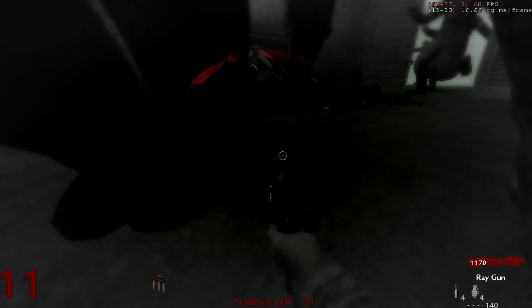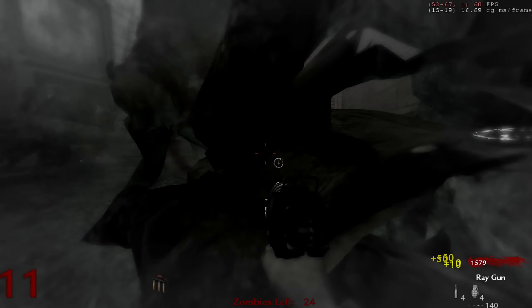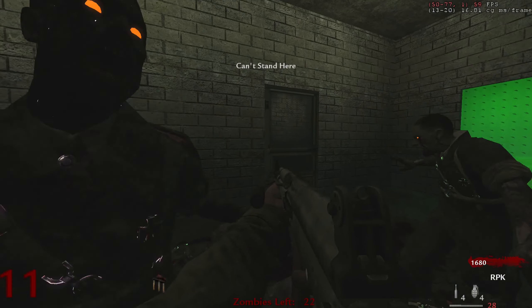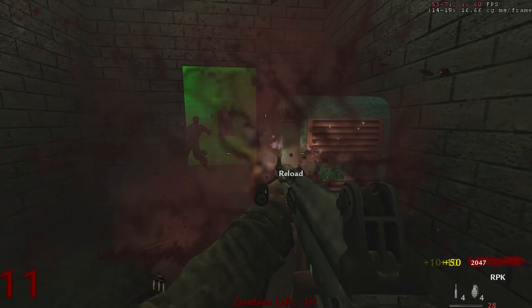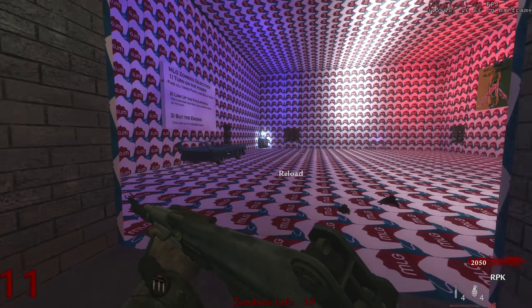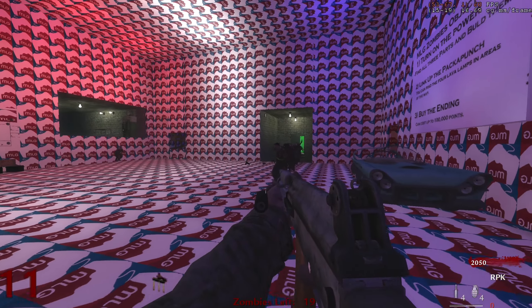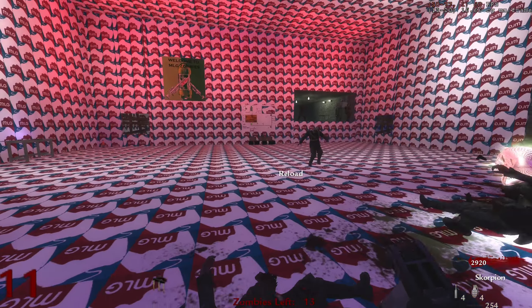We just killed ourselves in there — that was absolutely ridiculous, holy shit. That was my fault getting trapped in the corner like that. They didn't even hit me for some reason. I swear I don't have god mode on, I don't know why the zombies just decided not to hit me. What if they added spawn protection where when you get up they don't hit you right away?